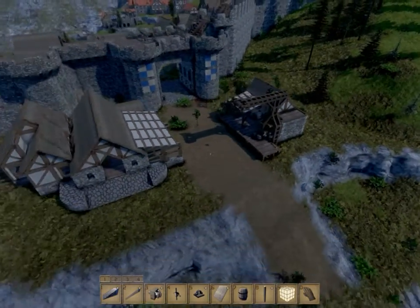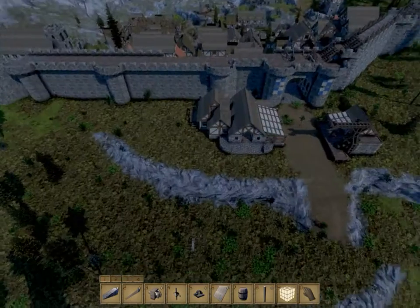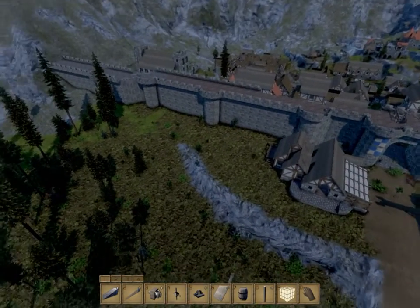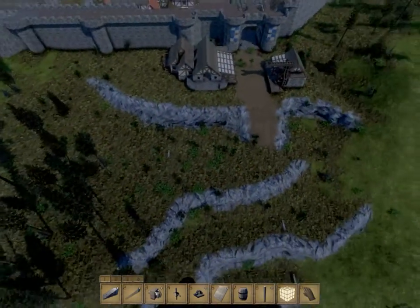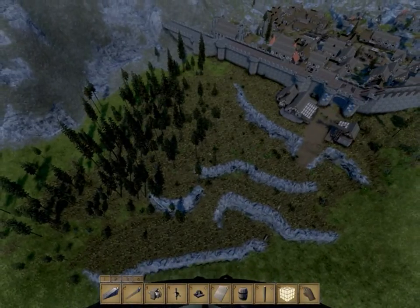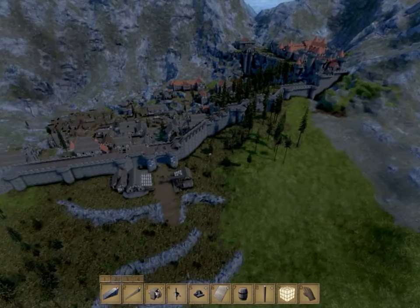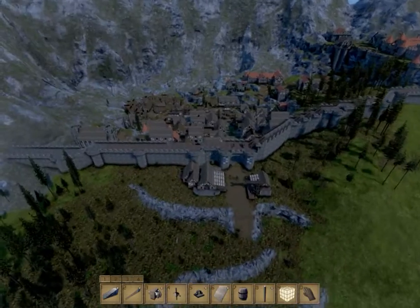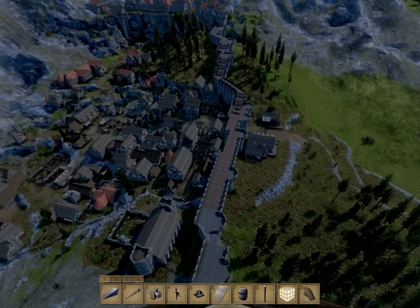I think the area looks fairly nice and quaint. Maybe once I get a little bit of a ranch theme going, it might look a little bit better. And with all the fields and farmhouses, I think it's all going to come together and tie in really nicely with the town — and of course the fortification that's going to be on that hill. So that'll do it for this video. Thanks to you guys for watching, and I'll see you guys in the next one.